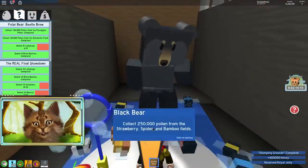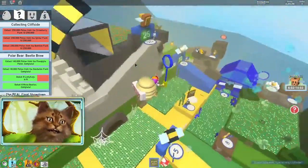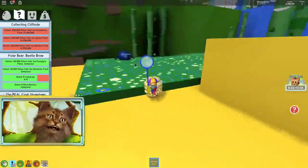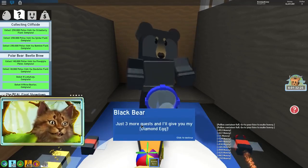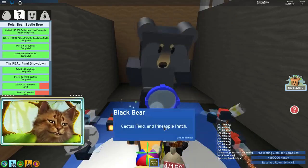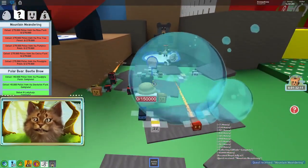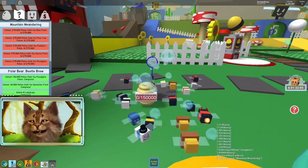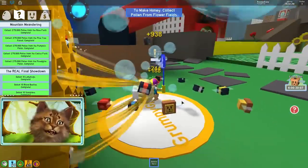Oh, three more quests to go, guys! Three more quests to go. We gotta get the strawberry field, bamboo field, and spider. Let's do the bamboo field first, then the spider, then the strawberry. We're finished - collecting cliffside. That quest took a long, long time too. Guys, we have two more quests left! Oh my god, we're almost done. Now we need a lot from the rose field, pine field, pumpkin field, cactus field, and pineapple field - we gotta collect 275,000 from each. Guys, we completed the quest. This one took me at least two hours to do - this one took forever.